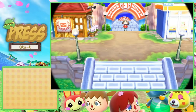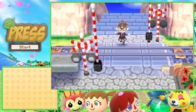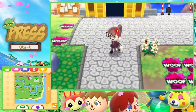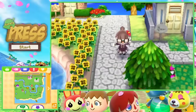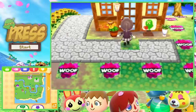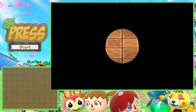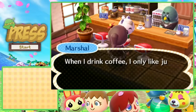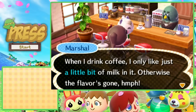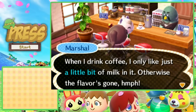Before picking up the refurbished item, I want to visit The Roost. Last time, Brewster told us we'd be allowed to get takeout coffee, which I want to try. Marshall is inside and I note he only likes a little bit of milk in his coffee. I write that down for the coffee mini-game. A cup costs 200 bells — I buy one and sit down. Marshall says it's just the right sting and tastes sophisticated.